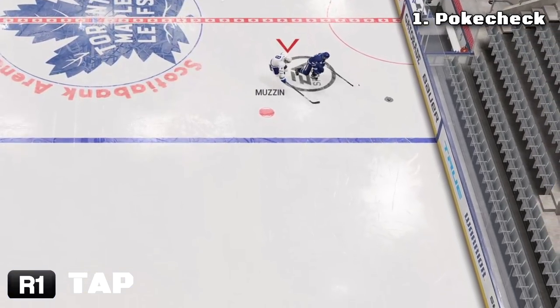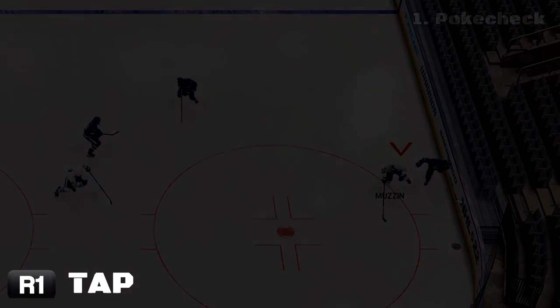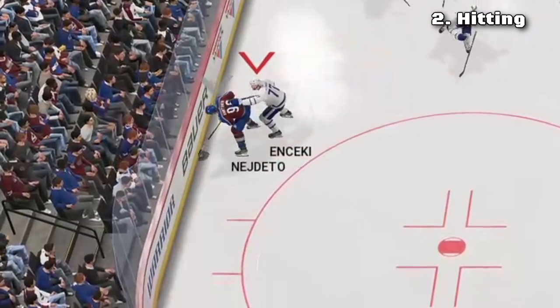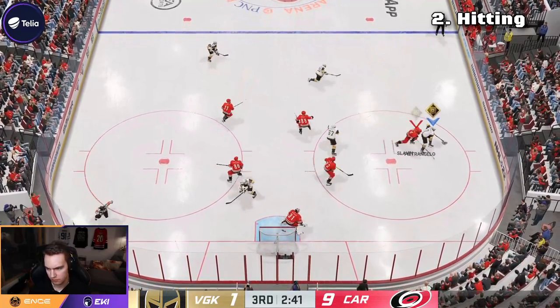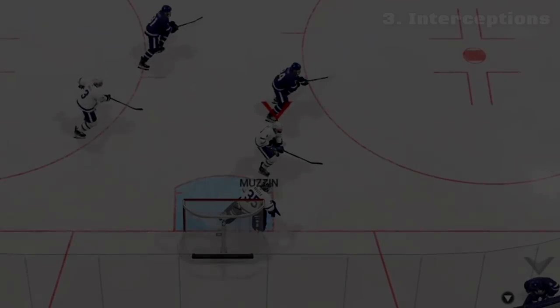A regular poke check is also pretty easy this year — when you tap R1, the poke check automatically goes towards the puck. Hitting-wise, those bump checks are so effective this year. You can get the puck away from your opponent very easily. Player matchups make a huge difference though, so don't try to bump Victor Hedman with Johnny Gaudreau.